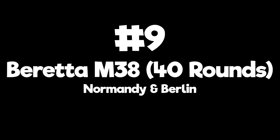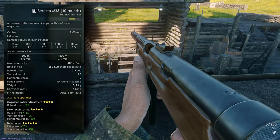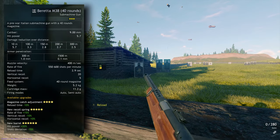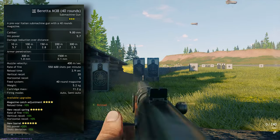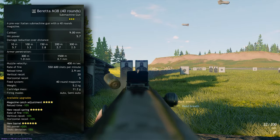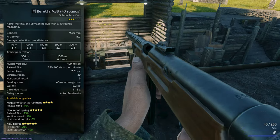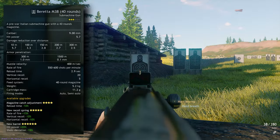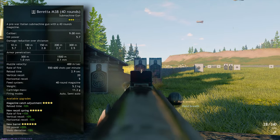Number 9: Beretta M38 40-round magazine — Normandy and Berlin Axis. Another version of the famous Italian SMG. It's a very similar modification of the Beretta M38 that didn't make my top 20, but this version has 40 rounds per magazine instead of a tragic 20 rounds, doubling the magazine size. This change alone propels it into 9th place. It has the same damage and magazine size as the Beretta M38-42, but a significantly higher firing rate and slightly less vertical recoil. With its high magazine size combined with lower recoil, it also bests the Lanchester. Its shot deviation is pretty low too, and the sights are a big favourite of mine.